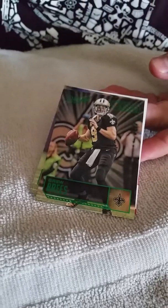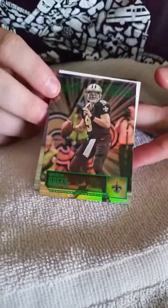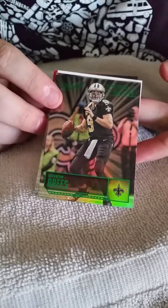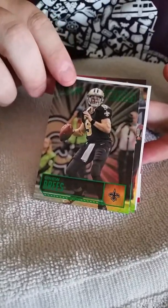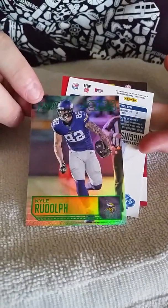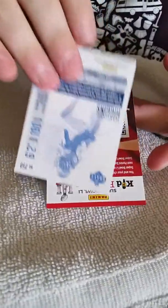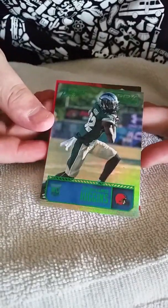And here's my favorite player — woohoo! Kind of going along with the Charger theme. We got Drew Brees, even though it's a Saints card, but he's still a Charger. We got Kyle Rudolph. And we got another rookie, Rashad Higgins.